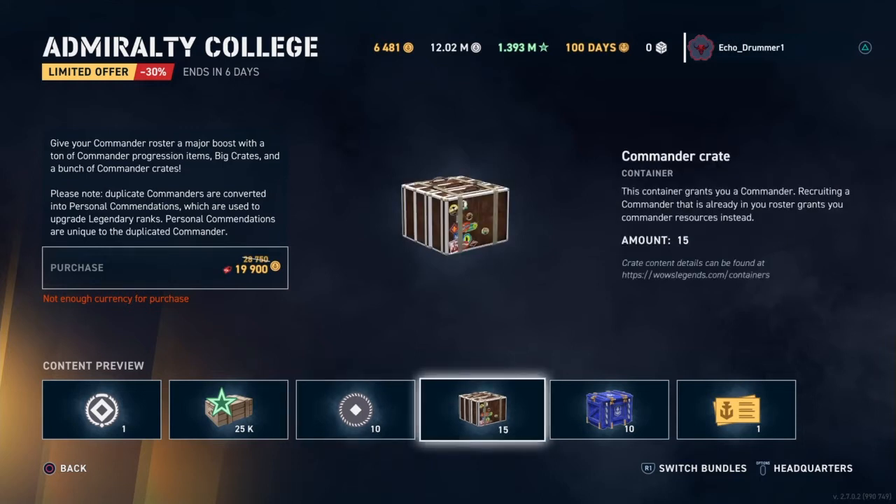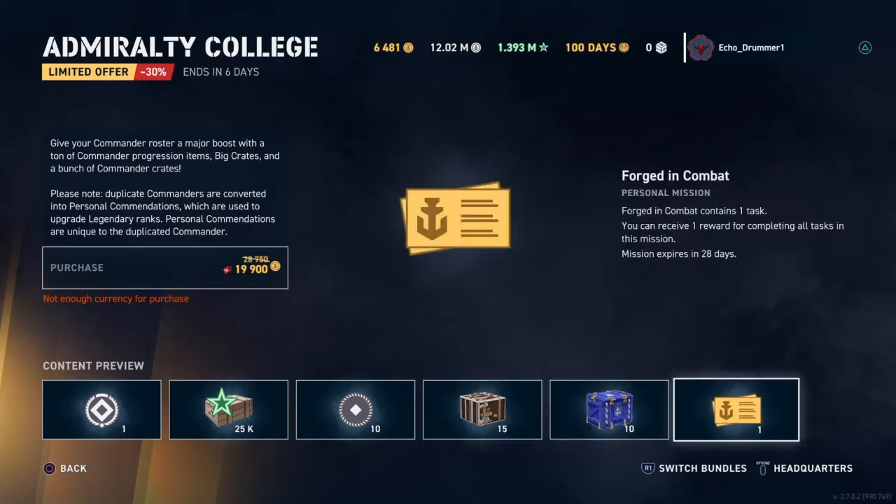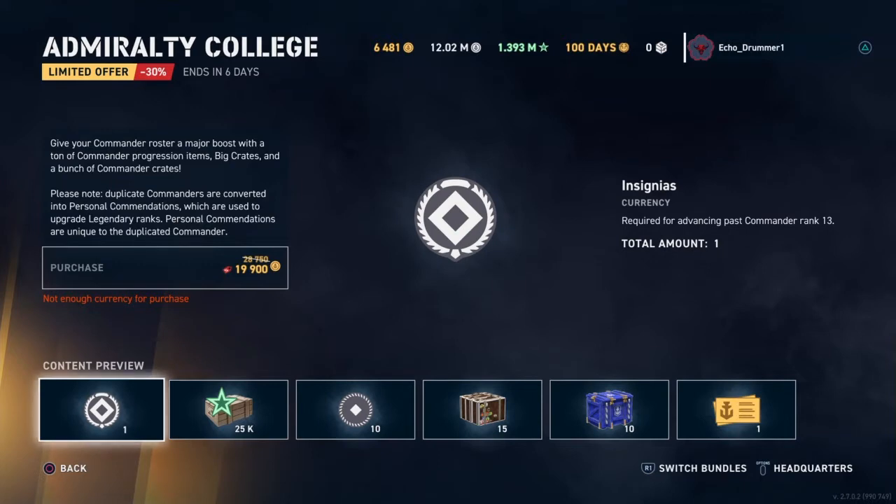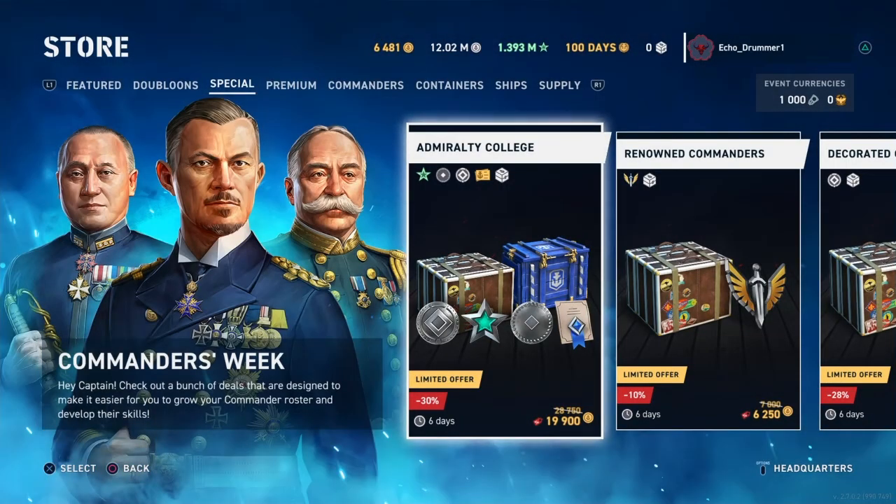15 Commander crates — that will help you fill out your roster, or if you've got a full roster, that will be 15 randomized personal commendations. 10 garbage crates, and Forged in Combat — one reward. I think it's going to be a universal commendation; that's usually what these missions are that come with these type of bundles. For $19,900 doubloons, that's basically like $66 US if you're buying doubloons, or $100 US at a pop.